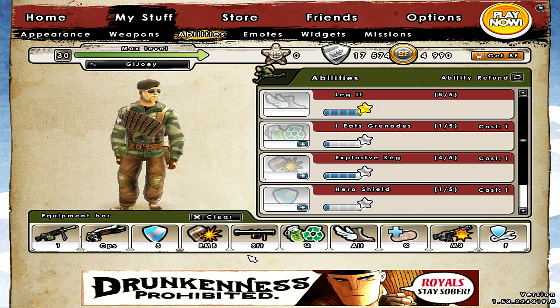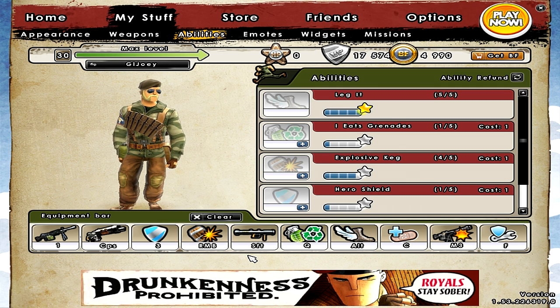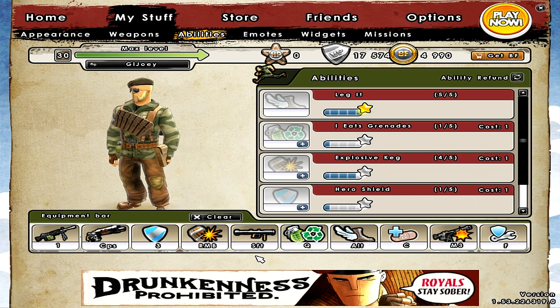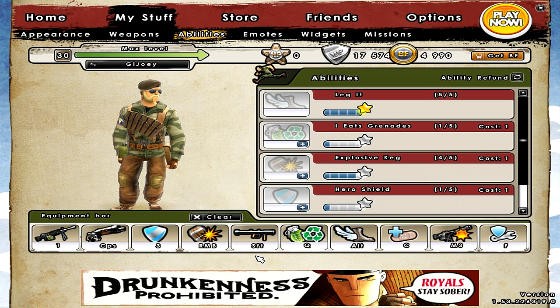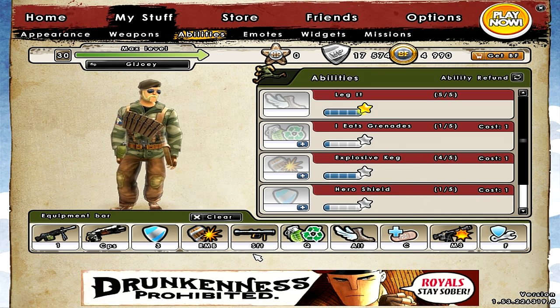My bazooka is on Shift, because in my opinion that's one of the easiest buttons to reach, and I use my bazooka all the time in close range combat. On my soldier, I have burning bullets on Shift as well. What burning bullets does is if I use my pistol and click Shift to use burning bullets, it will switch to my short range MG which is on button 1. So I use burning bullets to change weapons when I play soldier, and that's why I have it on Shift. I mainly use my pistol and pretty much always have burning bullets on cooldown when I need it.